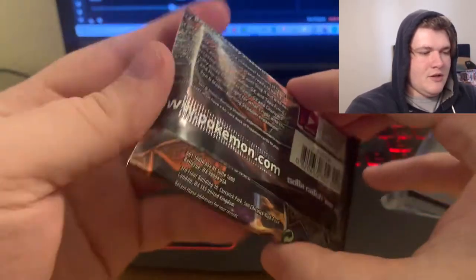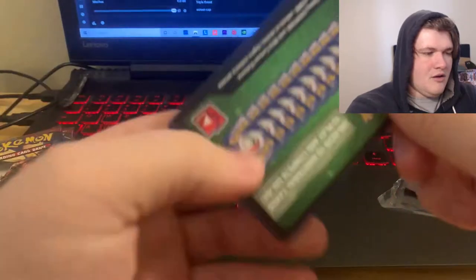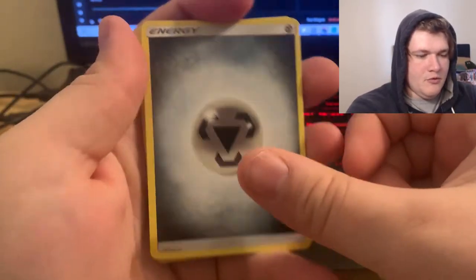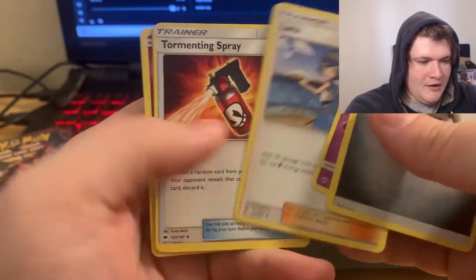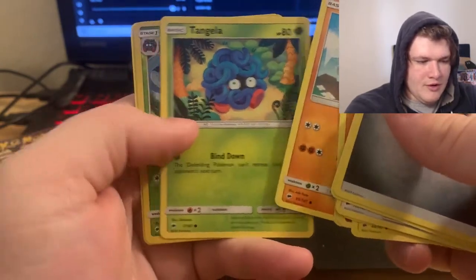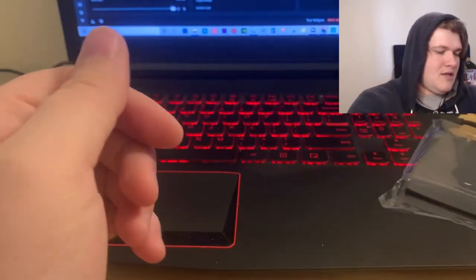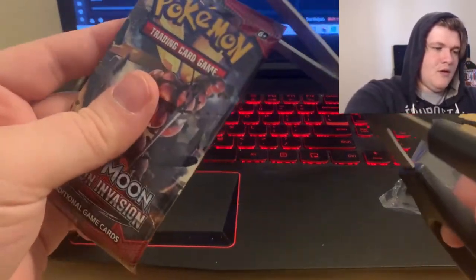It seems like the cards fell to the top on this Burning Shadows pack. Guessing Water... Metal... Metal energy. Cards revealed: Surveyor, Tormenting Spray, Tynamo, Cutiefly, Rhyhorn, Tangela. Oh, Tangrowth! And we have Mudsdale Non-holo. I'm glad we got the Tangrowth though, because I didn't have that card before.